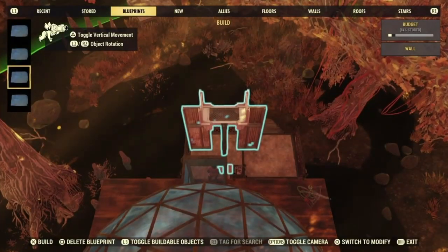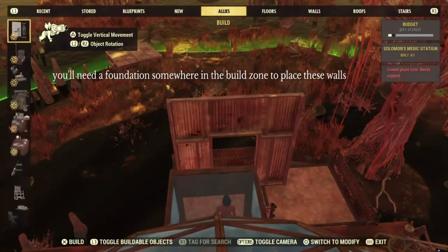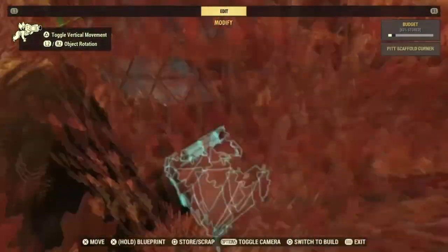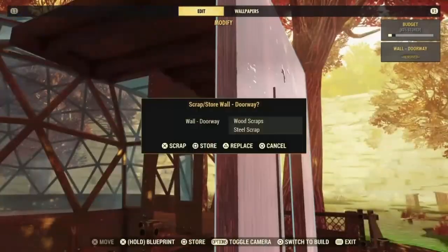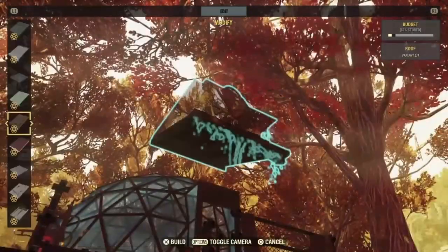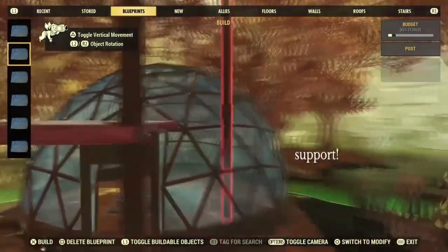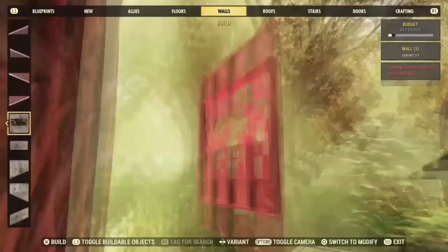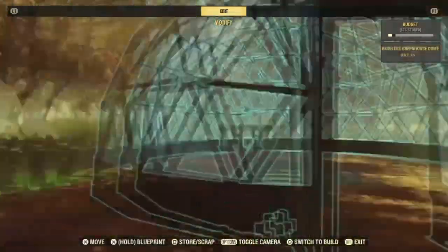There's just a ton of junk piled up everywhere, and hopefully it'll make sense as you walk through this with me. The character I built on is a little ghoul girl who is a scavenger — she has been wandering the wasteland collecting everything she loves and bringing it back to her home base, which is this house. But first we need to talk about this front porch area because I have footage of it.